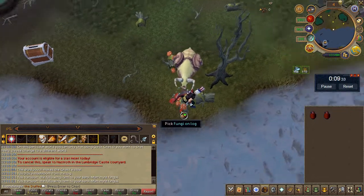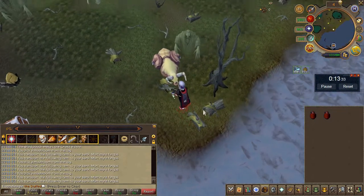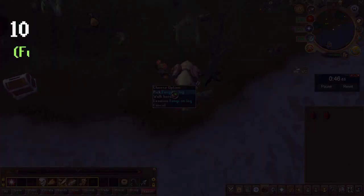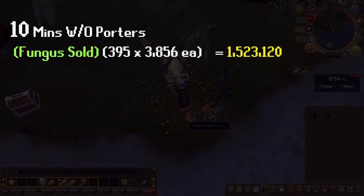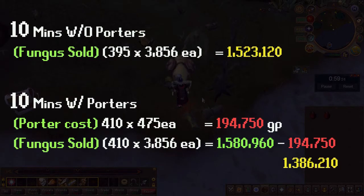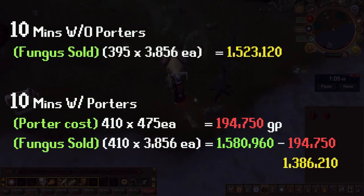The big question here is: do we or do we not use porters? Believe it or not, using porters actually loses money in this case. In a quick 10-minute test without porters I picked up 395 funguses, then ran the same test with porters and picked up 410 — slightly more. But every porter charge costs about 475 coins, so you lose money in the end.